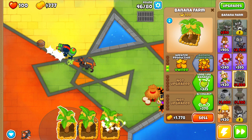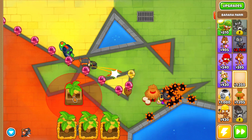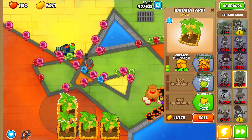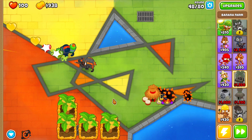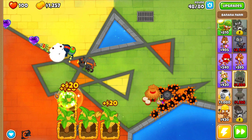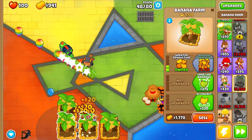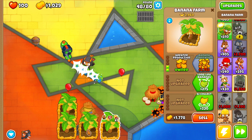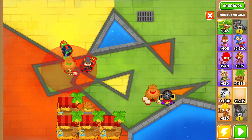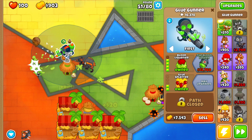From this setup, you are gaining XP for your banana farm, glue gunner, spike factory, and village — basically all four at once, which makes this strategy extremely strong and easy enough for any new player. Next I'm gonna fit a discount village to get range of all the banana farms.